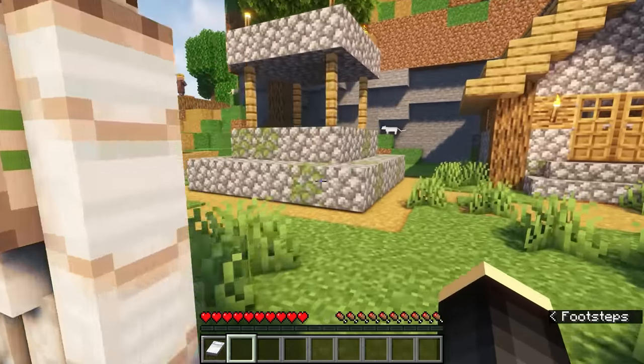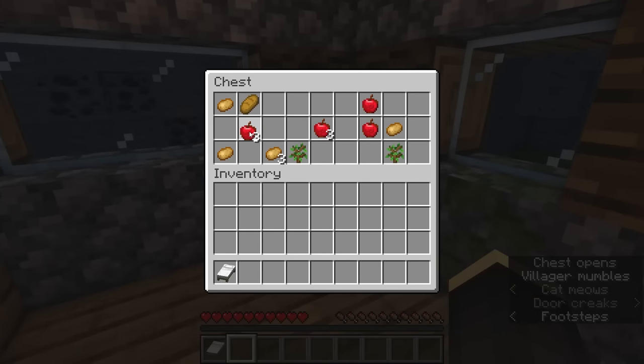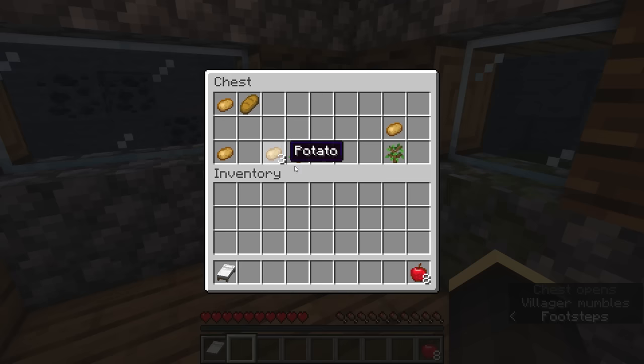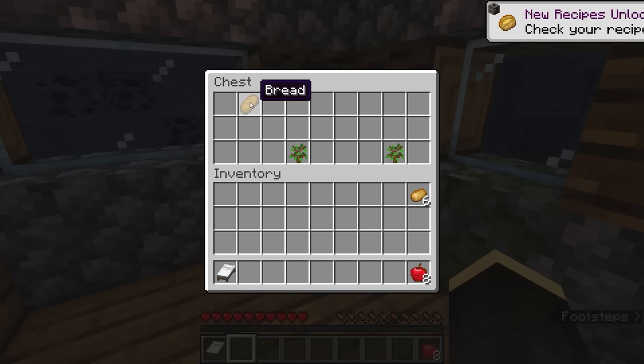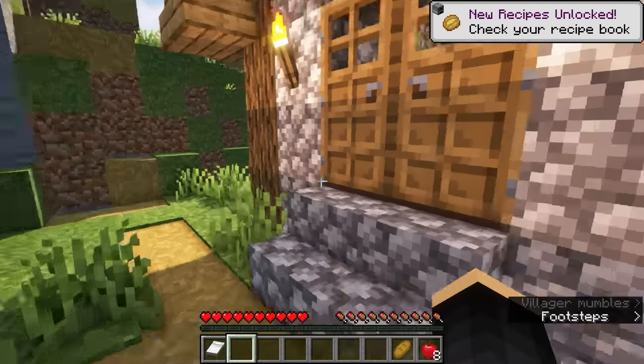Some farmers, some cats — perfect. And our first chest! We got apples, potatoes — not super useful — and one piece of bread. At least we got a little bit of food to start with.